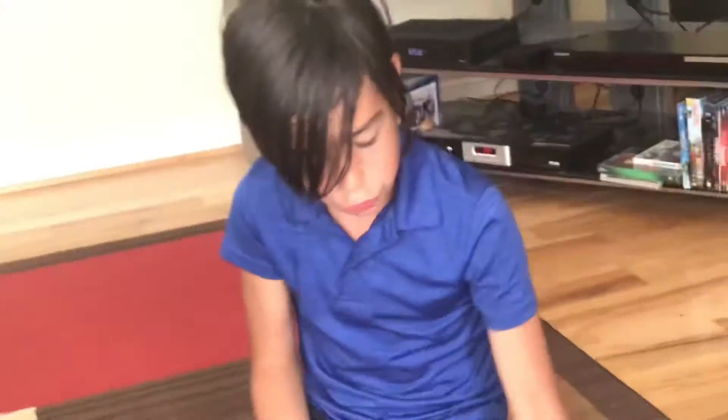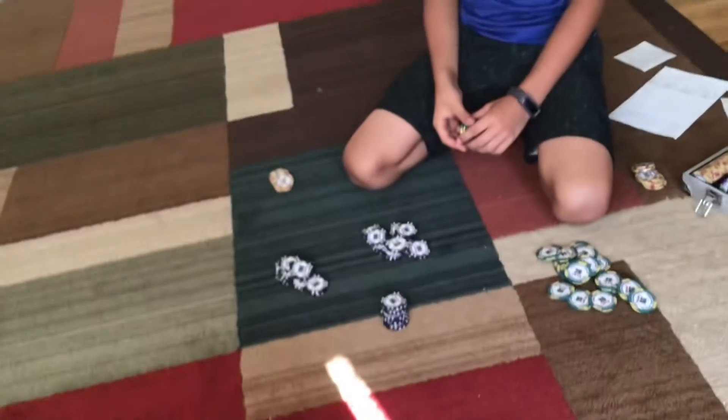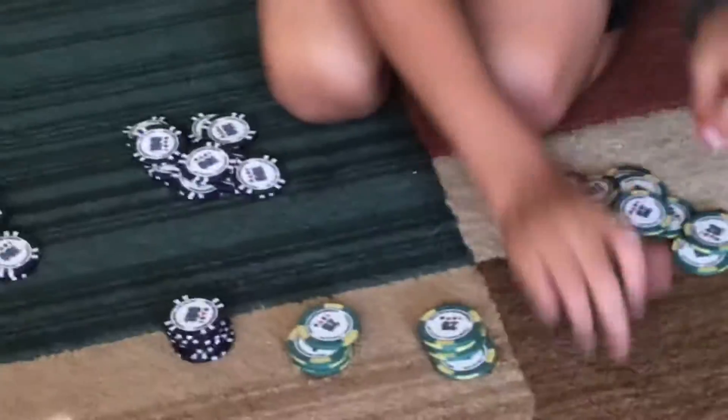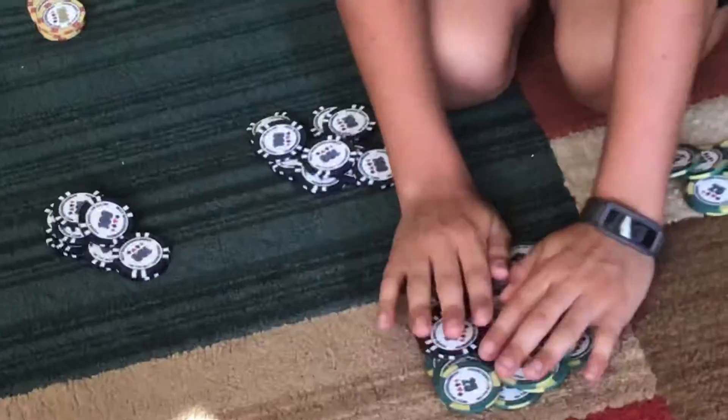Now that we're at $600, we use some of these $25 chips. $25 plus $25 is $50, so I use four of these — that's another $100. That's important to know that $25 plus $25 is $50. So then $700, $800, $900, $1,000. That's a lot of dollars. So this is altogether another $1,000.